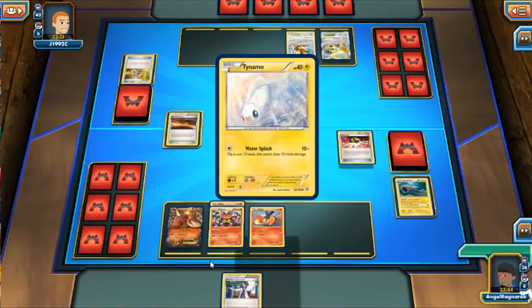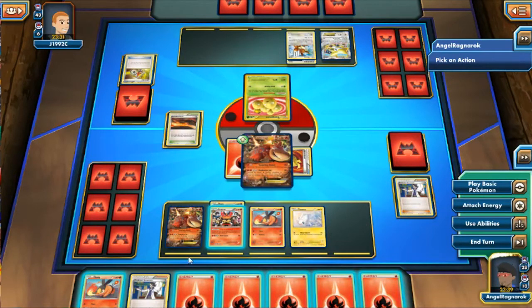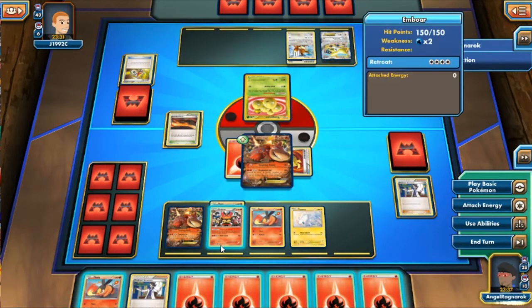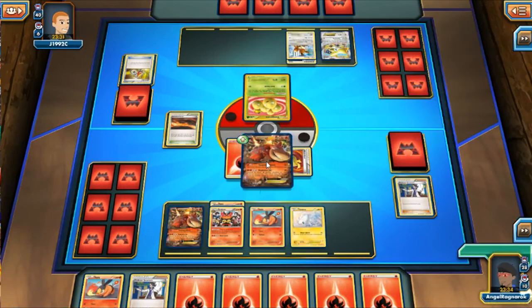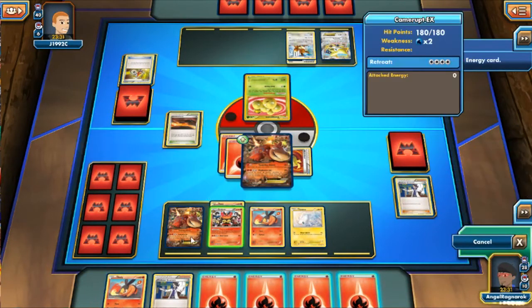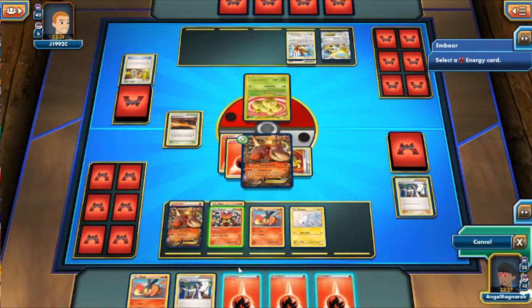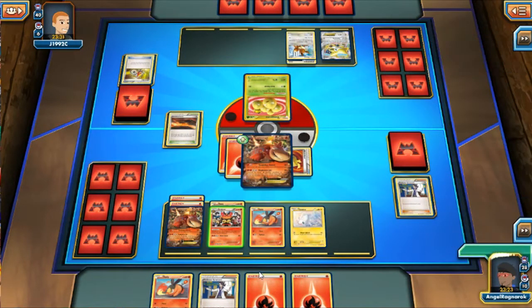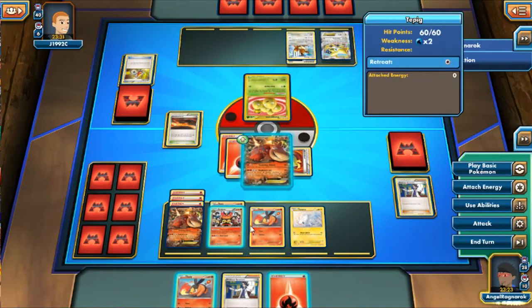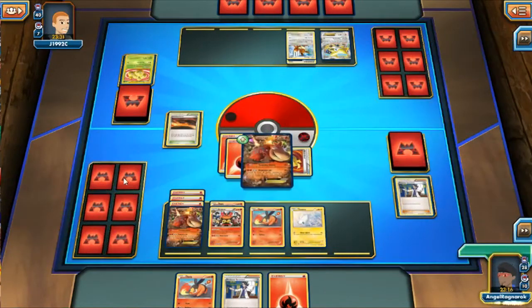I discarded Electross but I have ways of getting it back. We're starting off pretty strong already with a lot of energies. I'm just attaching sparingly to everybody — because of Electross I want to attach every energy I possibly can per turn. I can knock out the Zigzacoon with Tumbling Attack, so I don't need to stack more energies on Camrupt just for that.